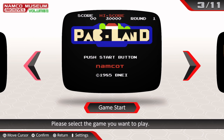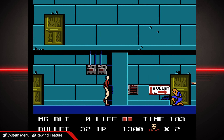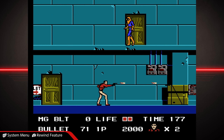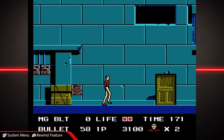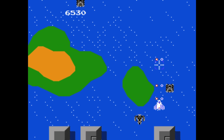Volume 2 has Battle City, Pac-Land, Dig Dug 2, Super Xevious, Galaga, Rolling Thunder, Mappy Land, Legacy of the Wizard, Dragon Buster 2, Mindel Palace, and Gapless. This volume doesn't have as strong a lineup as the first one, but I still think Rolling Thunder, Super Xevious, and Galaga make it worth getting, especially on sale, which it often is. Old school shooter fans should definitely purchase this one on sight.